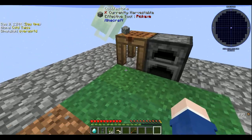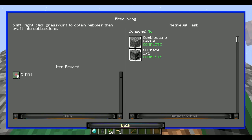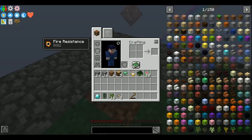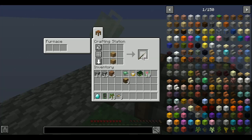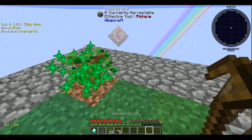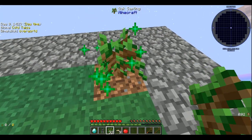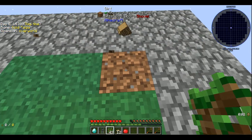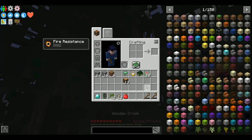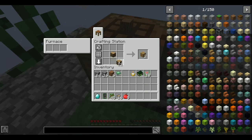You know what else is fun about Titan mode? I just went through all my cobblestone making a single furnace. I want to get a cobblestone generator up and running as soon as possible. Woodage needs eight apples. I know a way to get apples but I need three apples first. Just gonna make a crap ton of crooks.